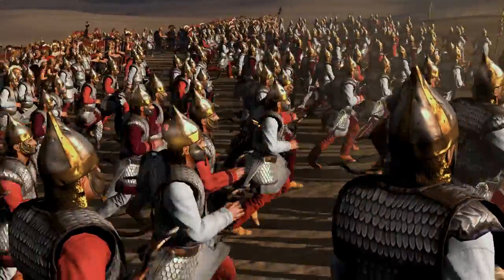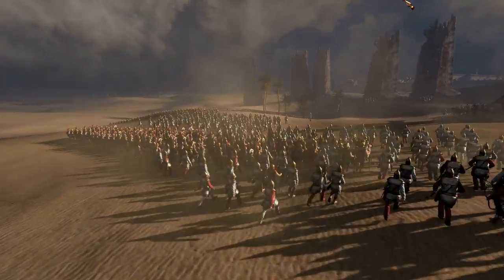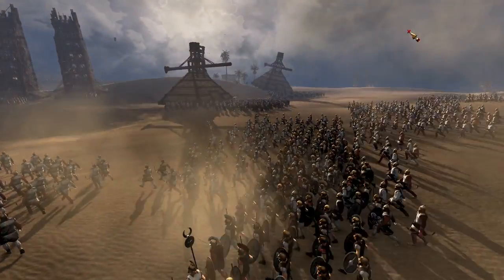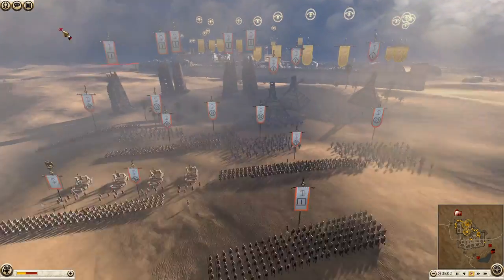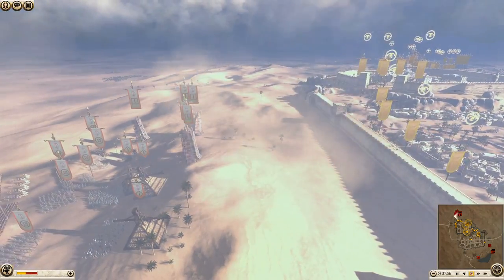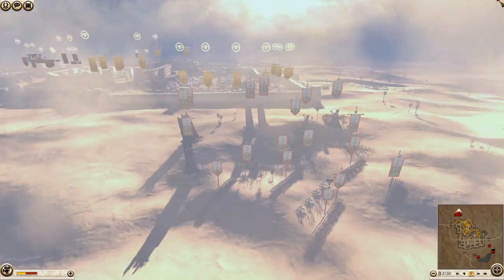What's up Legionnaires and welcome back, we're here with another Rome 2 siege battle for you today. This one is a 2v2 sent in by one of the subs and a member of the Discord. We have the Seleucids, Pontus, Nabatea and Cush — the two desert factions Cush and Nabatea defending, and Seleucids and Pontus attacking.